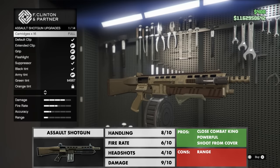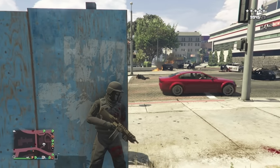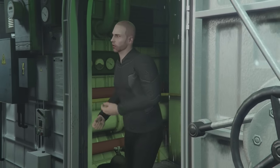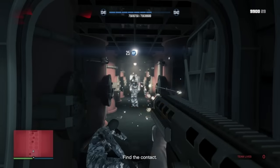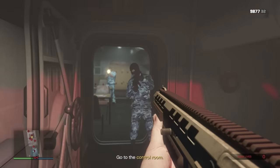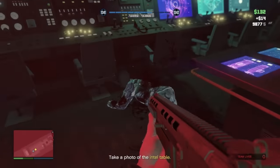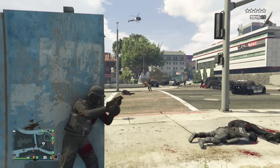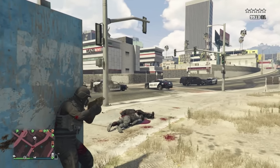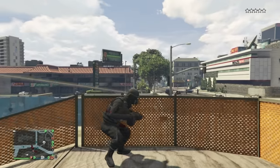The Assault Shotgun is overall one of the best guns in the game. The combination of power and fire rate make it capable of destroying enemies within milliseconds. Devastating at close range, it's the best weapon to use in tight spaces and is also brilliant for shooting from cover because of its lethal spread. Be sure to equip the extended magazine so it can hold 32 rounds instead of just eight before reloading.